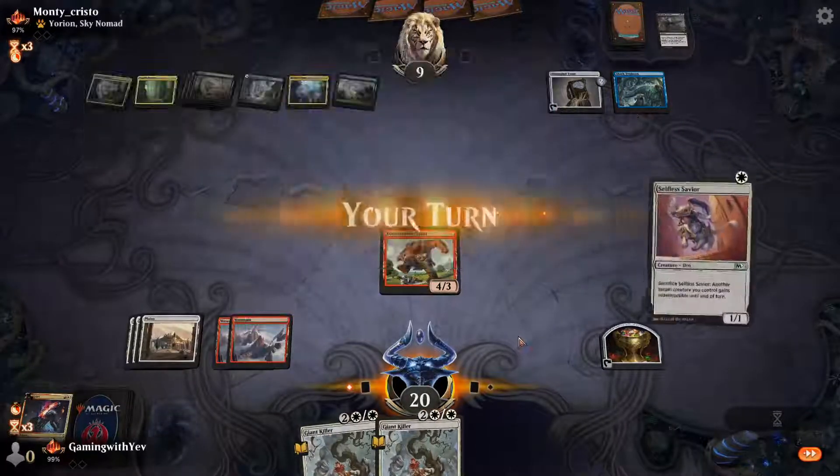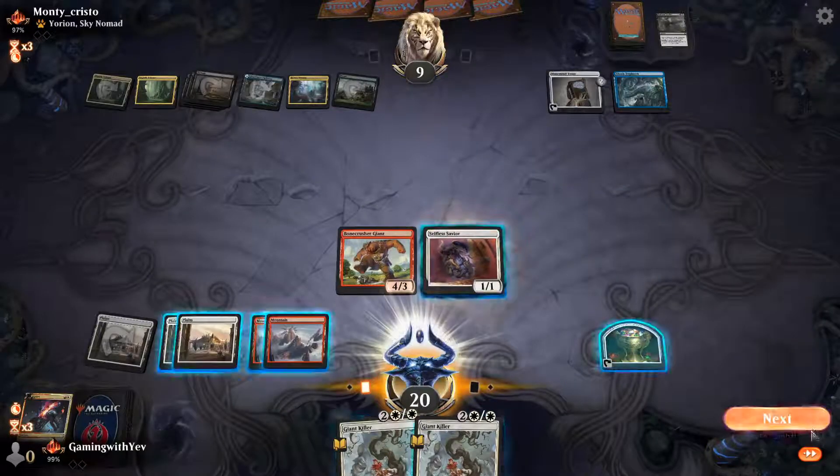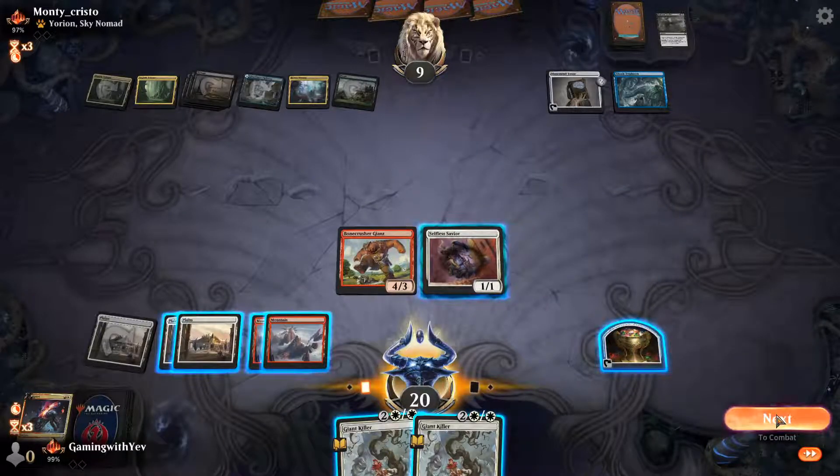They hard-cast Shark Typhoon and pass the turn. Let's play Spirit and swing in for four.